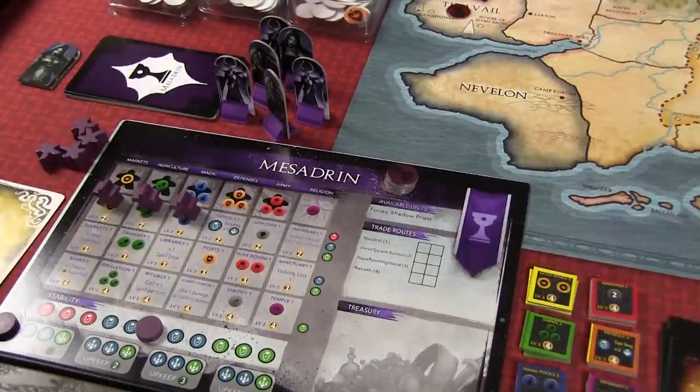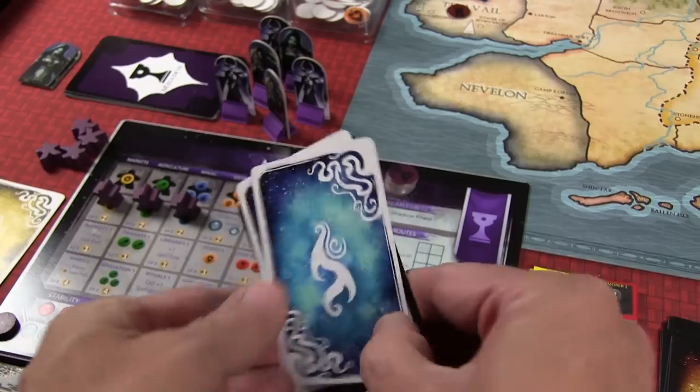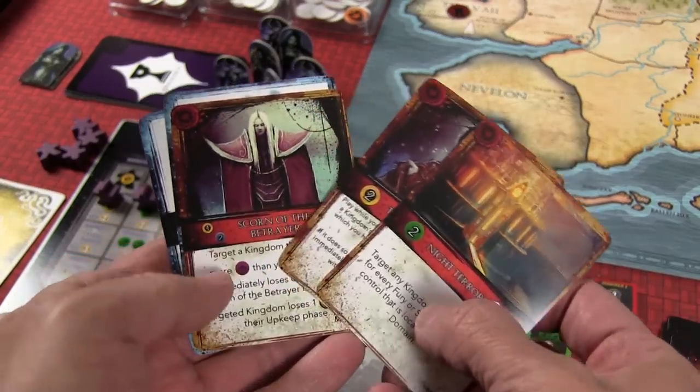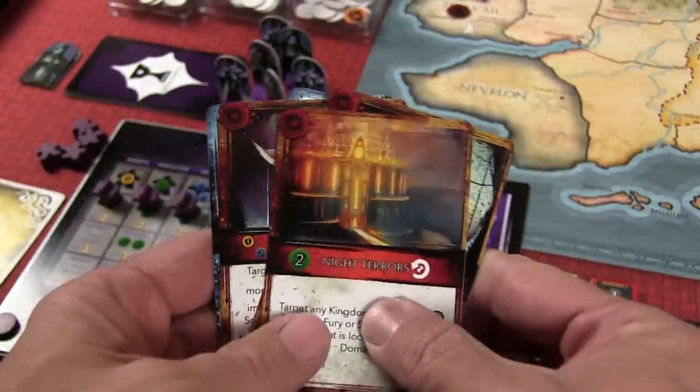The last thing each player must do during setup is draw three agenda cards and two spell cards, although they might be able to draw more depending on their leader — some leaders have special abilities like holding extra spells. Once you have that, you'll have your starting hand and your workers in place, ready to get income in an upcoming phase.